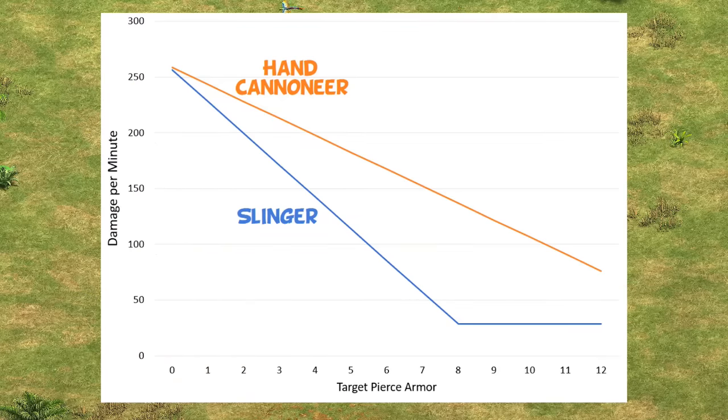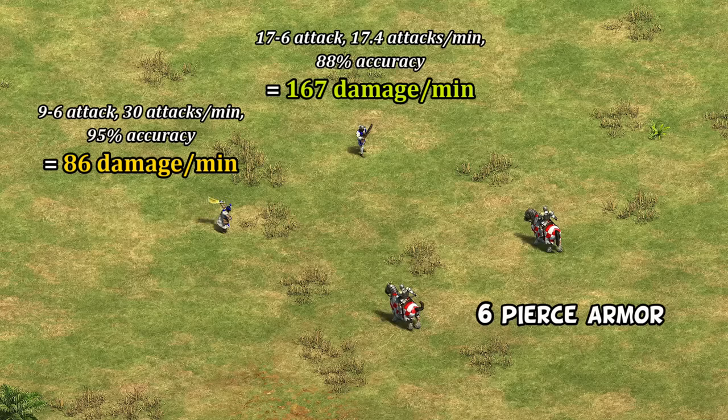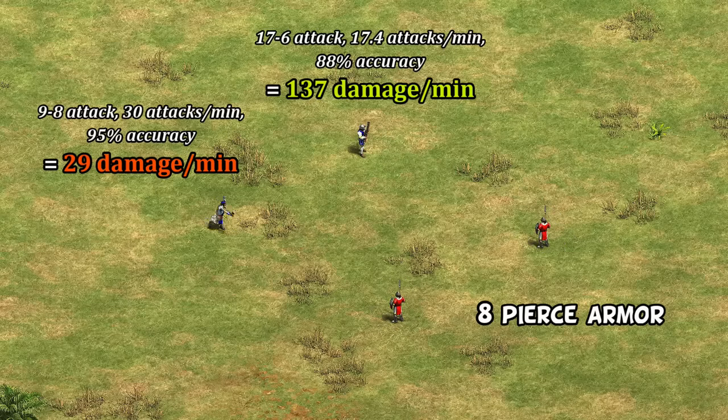The problem for the Slinger is that as we add more armor, its damage output drops much faster. Against a Cavalier with six pierce armor, the Slinger is doing about half the damage over time as a Hand Cannoneer — decreasing to about a third against the Paladin with seven pierce armor, and about a quarter the damage over time to a Skirmisher with eight pierce armor. This is the inherent problem with Slingers in the late game, where having nine attack just doesn't cut it against heavy cavalry and especially buildings.